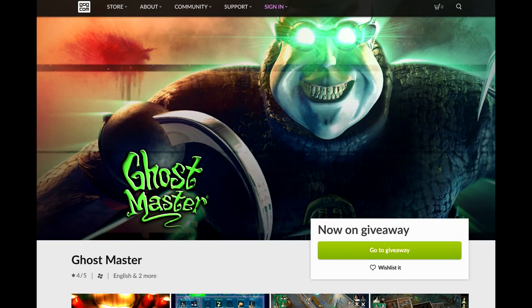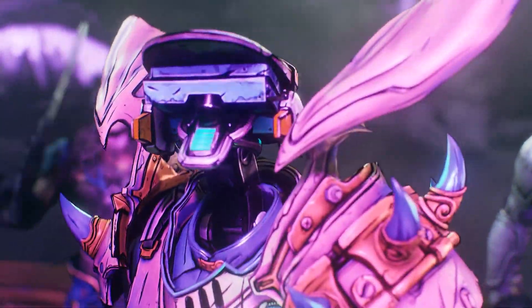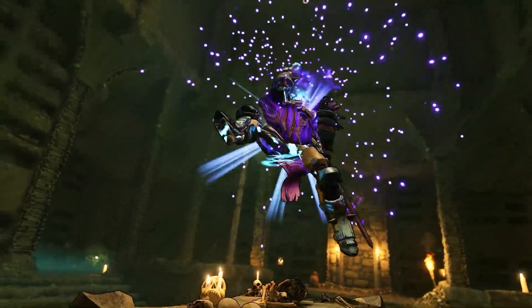Yo, what's going on guys? Mush back at it with another video. I want to give you guys a heads up on a free title that you can pick up over at GOG. They've been dropping a lot of free stuff and their latest one is available right now. And on top of that, the new Humble Choice bundle has dropped. The top game — even though I'm not a big fan of it — the fact you're getting it for $12, I would say that makes it a pretty darn good pickup. We'll talk about that at the end of this video.